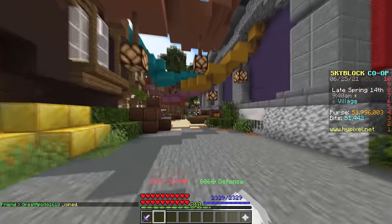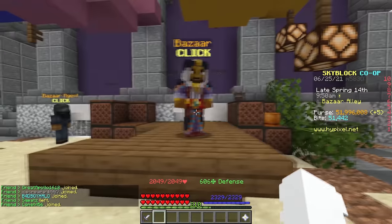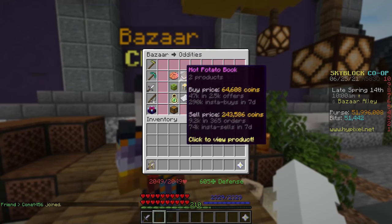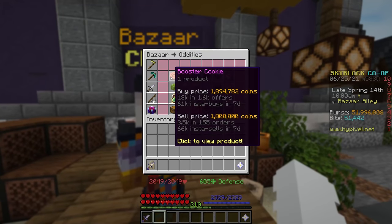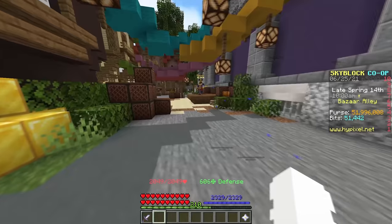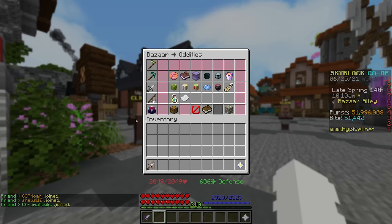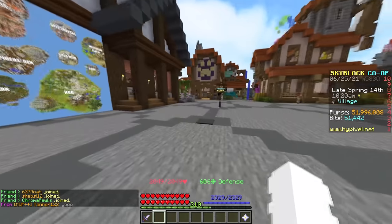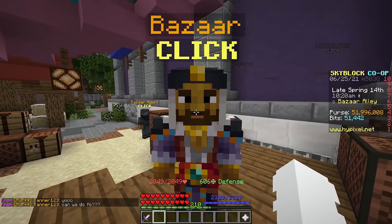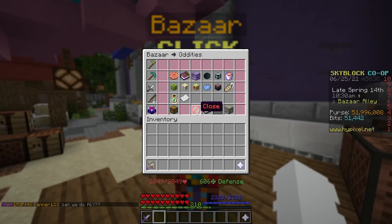If you don't already have the bazaar unlocked, you need farming, combat, and mining all at level 7 to unlock it. Once you have it unlocked, a little tip: you can get booster cookies, currently going for 1.8 million coins — really cheap compared to 2.2 million before the server reset. With a booster cookie you can do the command /bz and pull up the bazaar anywhere on the server, making it easier to flip.